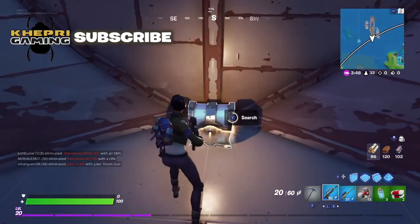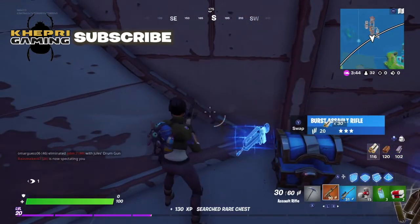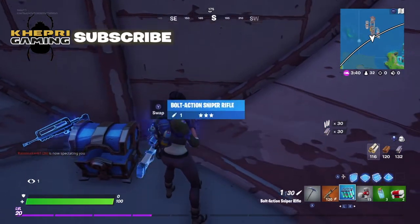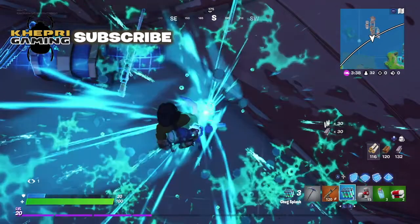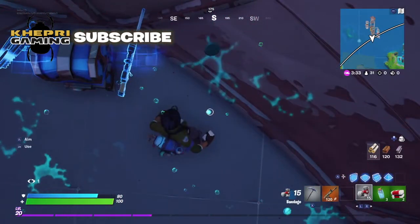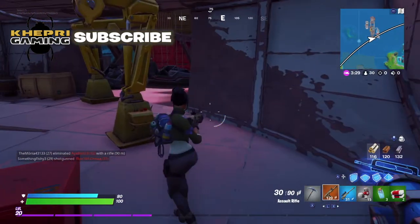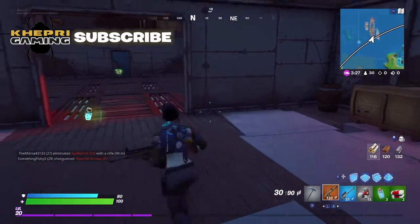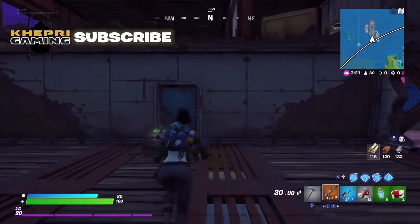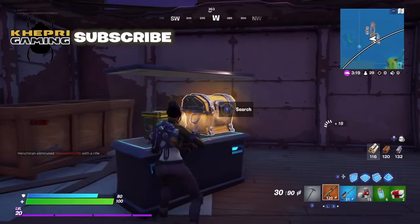I don't know what these chests are called, but these are the ones to look out for. There's usually around one of these chests on the boat and they always contain either a purple or yellow gun. Sometimes they're at the front of the boat but you can find them in a variety of locations. It doesn't really matter because you've got so much time to explore the boat before you have to move on. In this video I'm showing you three occasions where I've landed on the boat and the amazing weapons you can get before even starting the game.